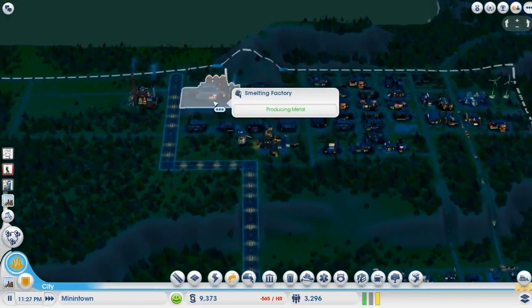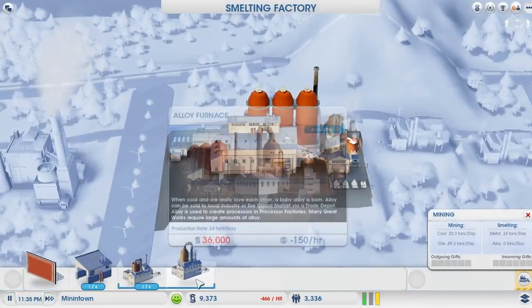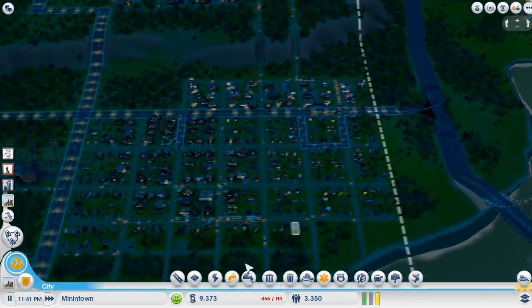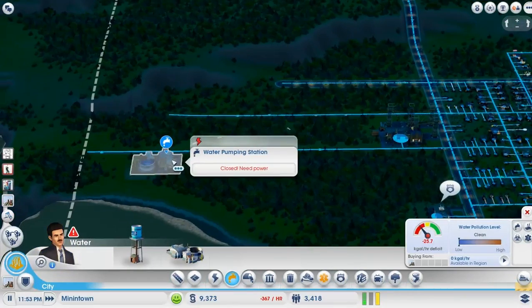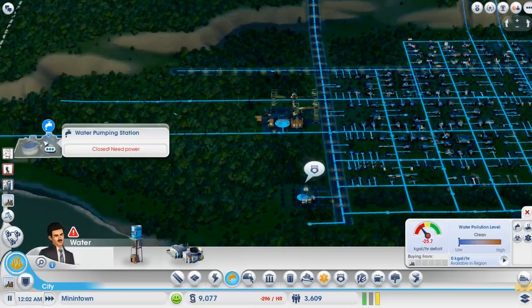Producing metal — good. We can no longer afford the alloy furnace because I've spent all of that money on water. That's just zany. One thing I do wish is that power arrived at its destination a little faster. The power agents really are quite slow in this game.